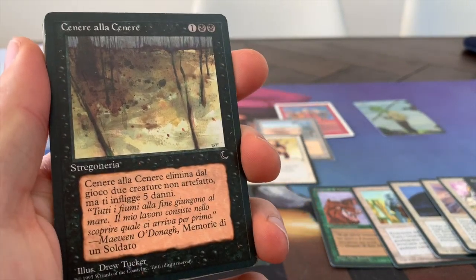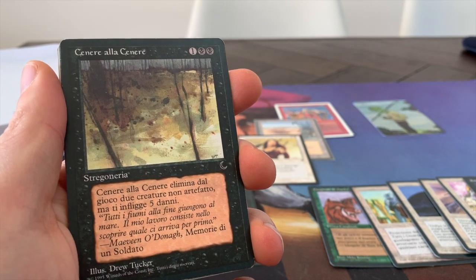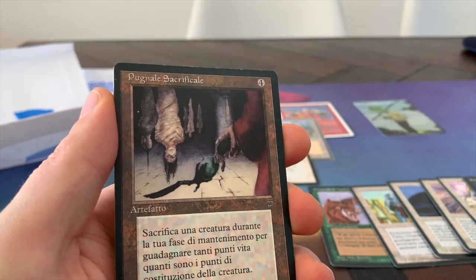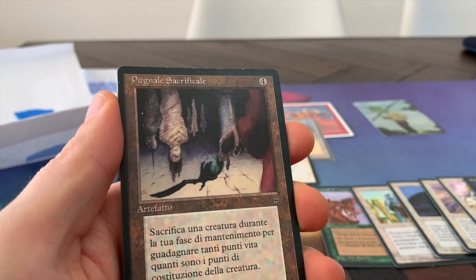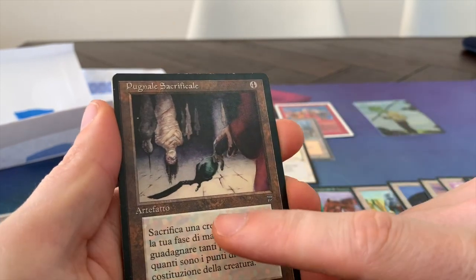And Ashes to Ashes — lovely art by Drew Tucker. Really like the colors of Italian cards, the dark, very vivid. Really nice. And yes, we've got this one. I know what it does — it's like the cheap version of Diamond Valley. I forgot the name. Something Sacrifice. This is an Italian copy.